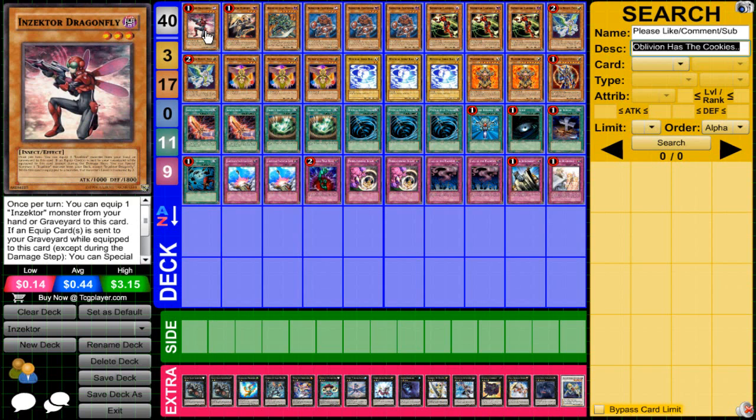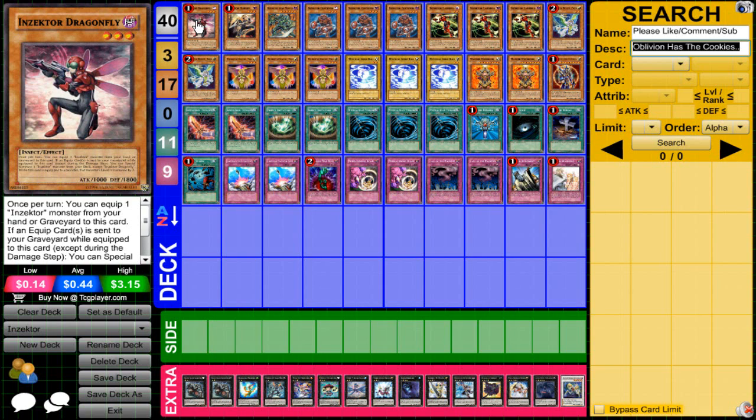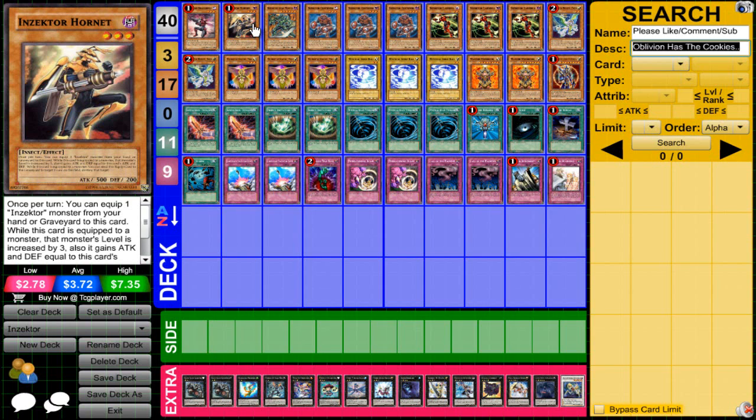I'm running one Insector Dragonfly. Dragonfly is an amazing card — he's basically the main card to get everything else that you need. Once per turn, you can equip an Insector from your hand or graveyard to Dragonfly, and you can detach the card to pop a card. This is mostly your special summoner. Hornet is your popper — when it is equipped and gets detached by an effect, you get the pop.